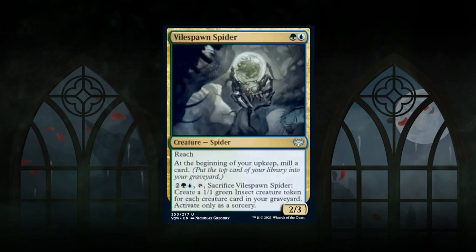Next is Vile Spawn Spider — a 2-mana 2/3 spider at uncommon in blue-green with reach. A 2-mana 2/3 reach is already a good deal. At the beginning of your upkeep you mill a card, slowly filling your graveyard. For 4 mana you can tap and sacrifice the spider to create a 1/1 green insect token for each creature card in your graveyard, at sorcery speed. Lots of value from a two-drop — once the 2/3 reach is no longer relevant, it converts your graveyard into tokens. Gets a B grade.